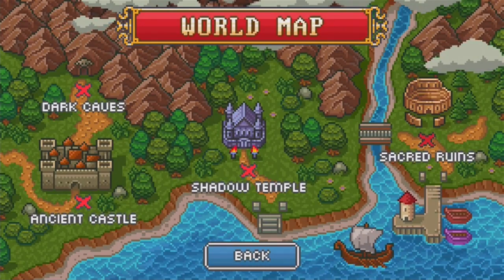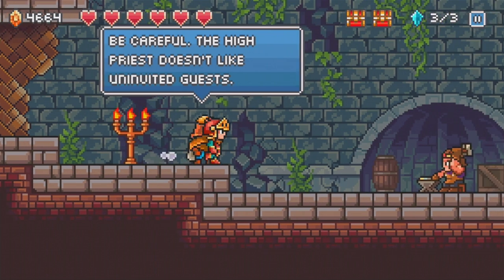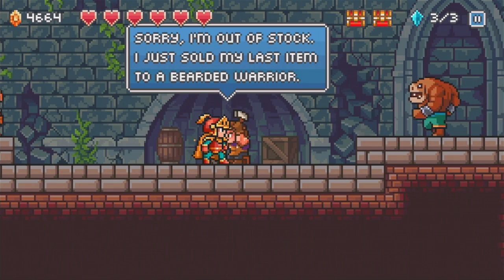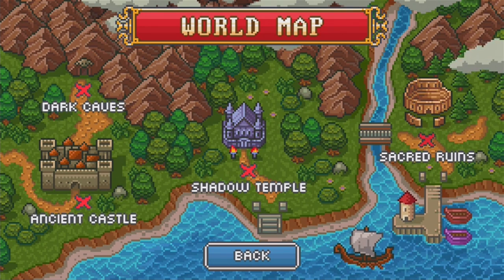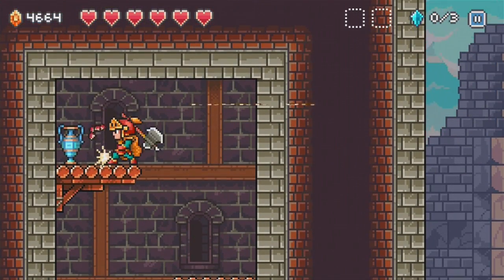The only other hint is that he says the Shadow Temple — the blacksmith at Shadow Temple. This guy says: sorry, I'm out of stock, I just sold my last item to a bearded warrior. So I just wasted about a whole minute there doing nothing. But whatever — sometimes that happens in video games, you just waste time. It's unfortunate, but that's how it happens.